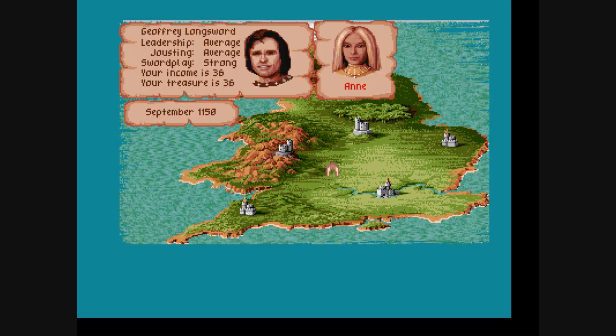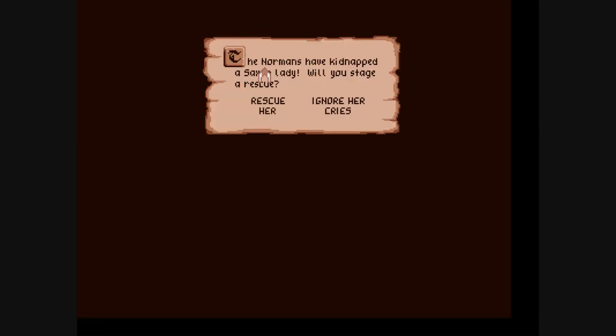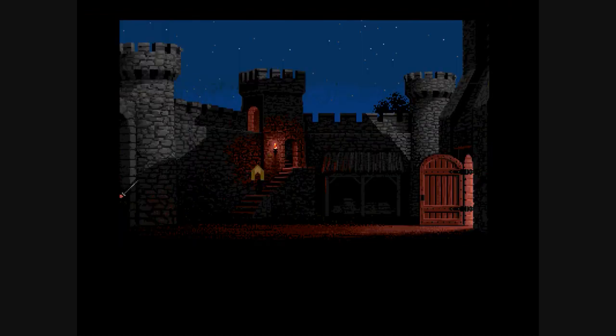You might notice I have a picture of a lady next to me — that is my wife in this game. A very neat feature is that you can find a wife and rescue her. Periodically throughout the game, you'll get messages about the Normans kidnapping a Saxon lady, and of course you are going to attempt to rescue her. This mini-game here is the raiding or sword fighting scene, used for a couple of different actions in the game.